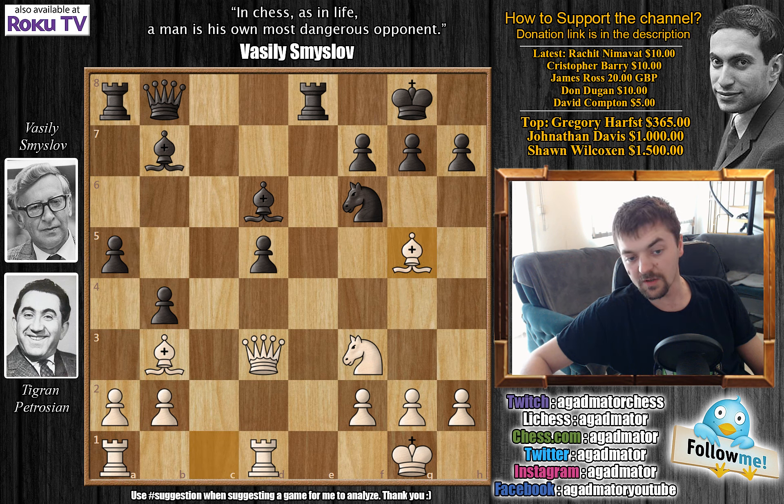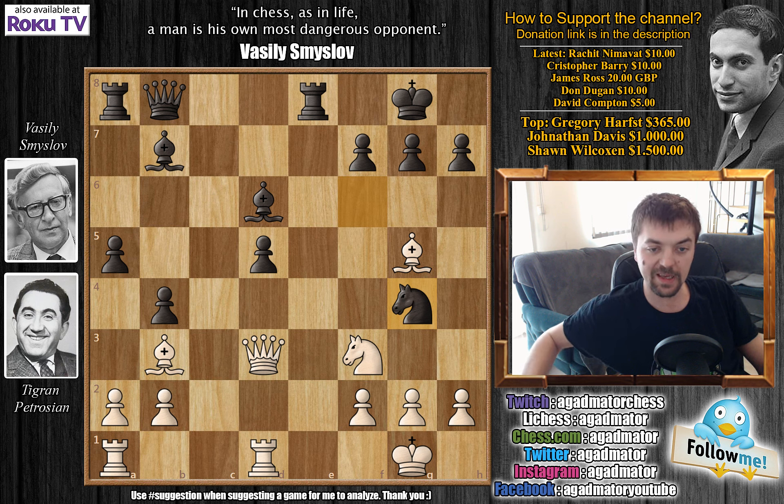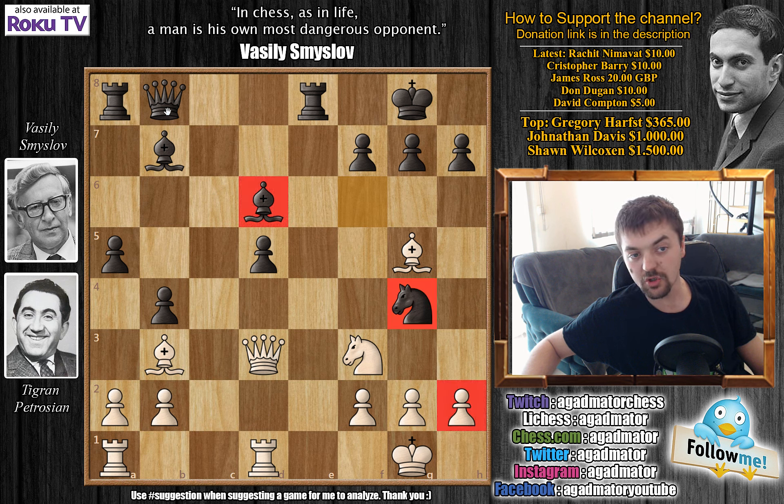Bishop to g5 — Petrosian develops a piece. Also now a4 can be met with bishop to c2, and after the rook is developed to c1, this bishop can even go to b1. We have knight to g4, and here again a very exciting moment in the game. Smyslov is now attacking the h2 pawn three times, with the knight, the bishop, and the queen.